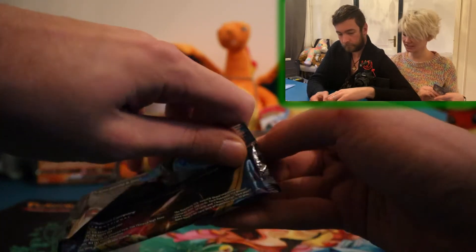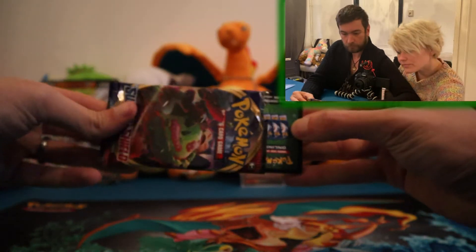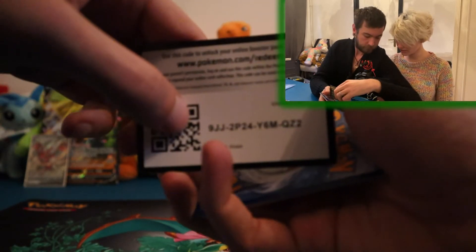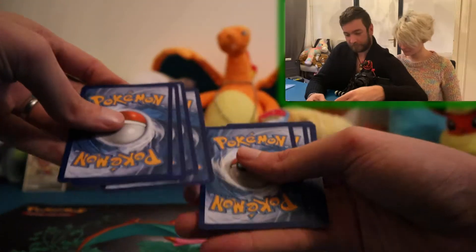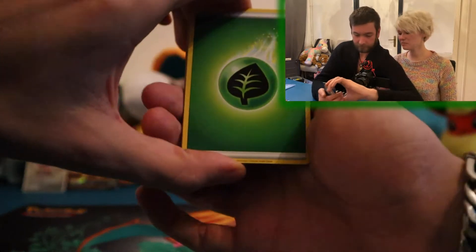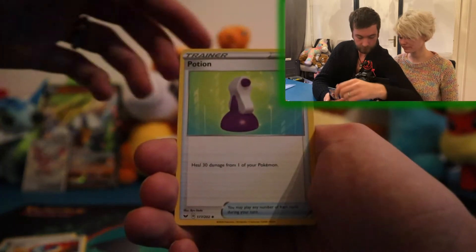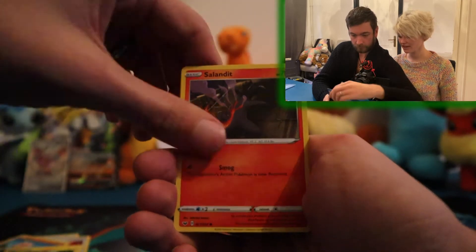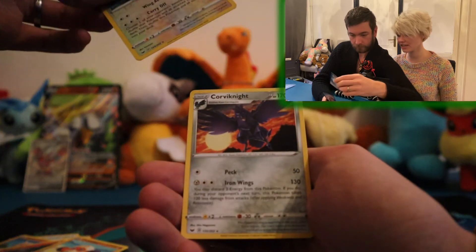Let's leave the Scizor V up and open up the second pack. Sword and Shield, guys — it is a green coat. Energy card: Squire, Cramorant, Potion, Ball, Galarian Weezing, Joltik, Sizzlipede, Clobbopus, reverse Napsile, and a Corviknight. So yeah, it's a pack.